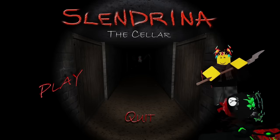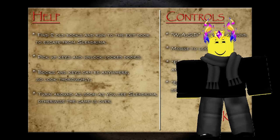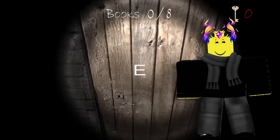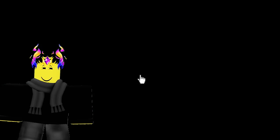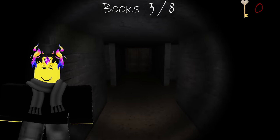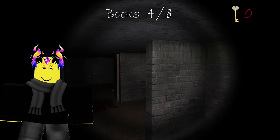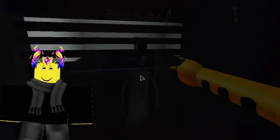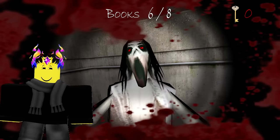In Slendrina the Cellar there are three levels: Cellar 1, 2, and 3. In the first cellar, you start with the task of collecting 8 books. The roof is practically scraping against your head as you walk through hallways that all look the same, making it very easy to get lost. There are multiple scripted events throughout this level, including Slendrina running across the hallway, a giant Slendrina head on a spider's body gliding down the hallways, the lights going out with heavy breathing down your neck, and many more. These scripted events definitely make the gameplay better.